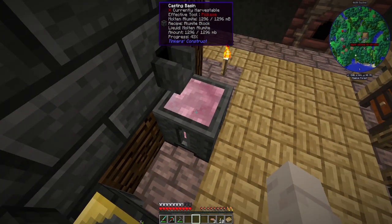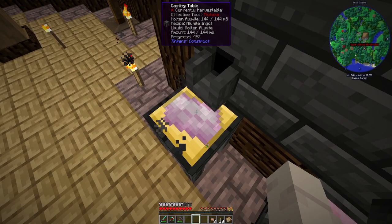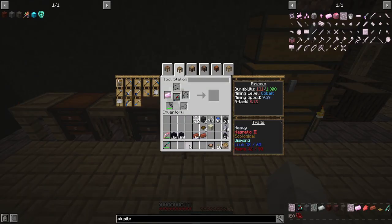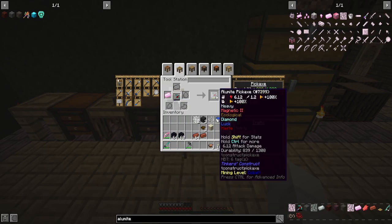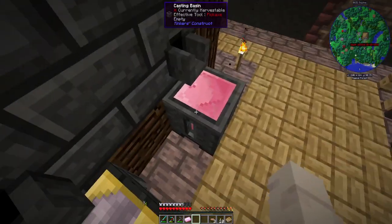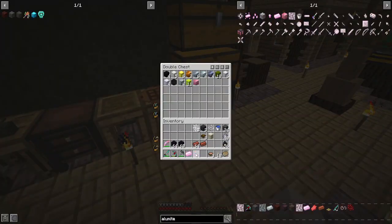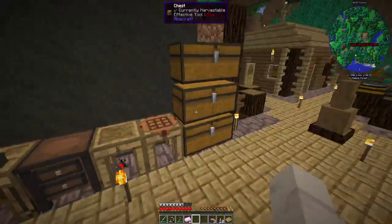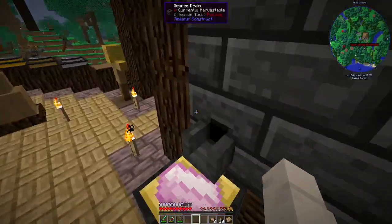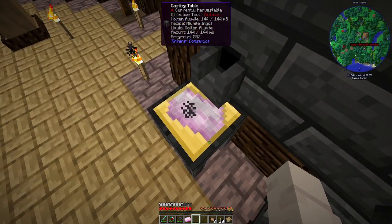I'm gonna say it should equal up to be two blocks, so I'm just gonna cast these ones out as ingots. It will mostly repair you — throw my extra ingots in there. I'm gonna gently repair you.